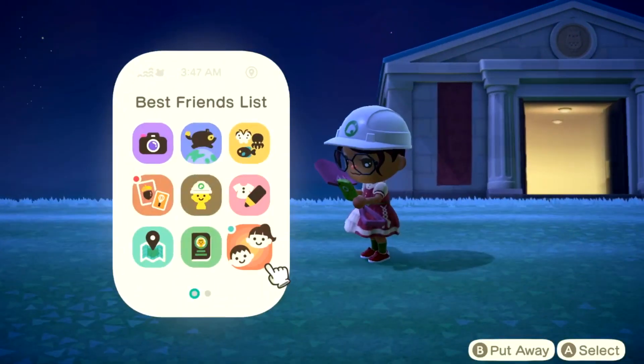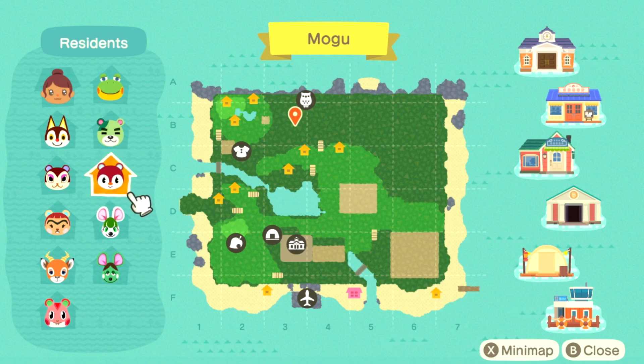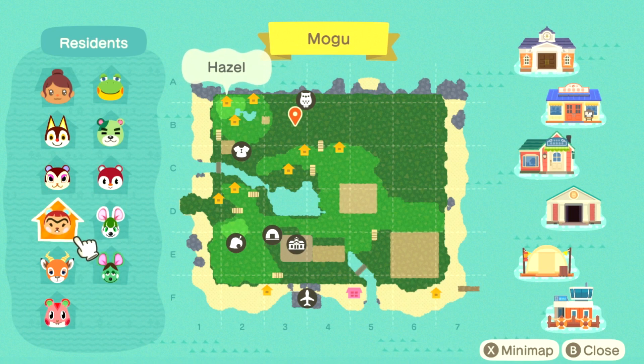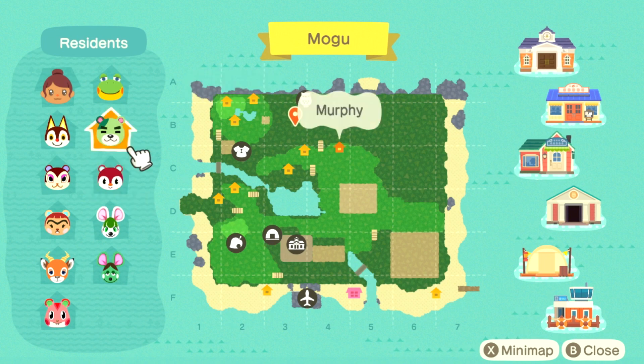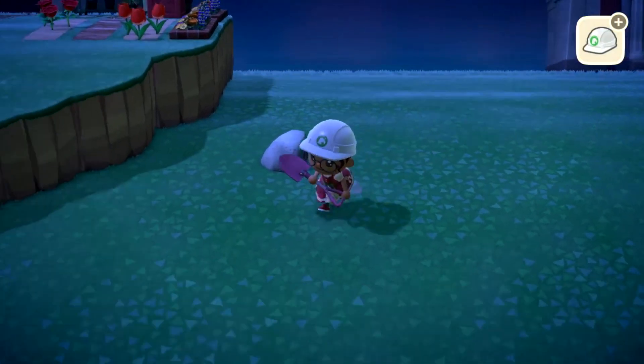Which means this is actually our final villager lineup. Let me know what you guys think - let me know who you think would have been a better choice. I will hear your suggestion but I will not take it because I'm tired of villager hunting. So, Mogu's final lineup: we have Rudy, Pecan, Hazel, Bo, Apple, Anacati, Bree, Poppy, Murphy, and Henry. I think I have quite the lineup and I am very fond of all of these villagers.